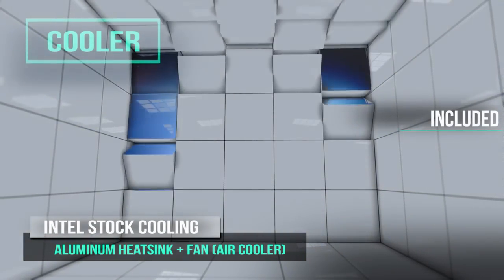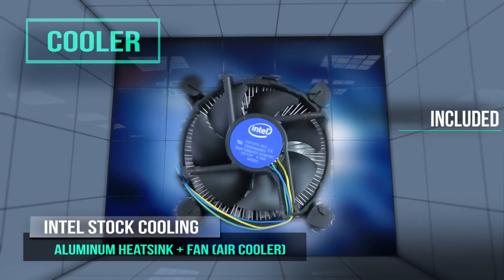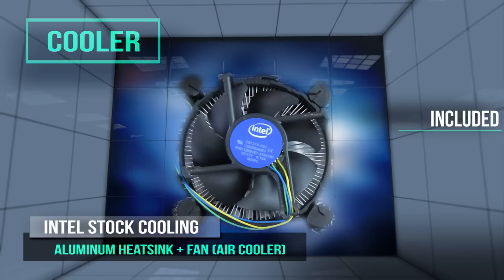For the CPU cooler, I'm just going to be using the stock cooler that comes with the Kaby Lake Pentium G4560. It's pretty easy to cool with a thermal design power of just 54 watts, and being a budget build, there's no reason to spend extra money on an aftermarket cooler since the stock cooler will get the job done.